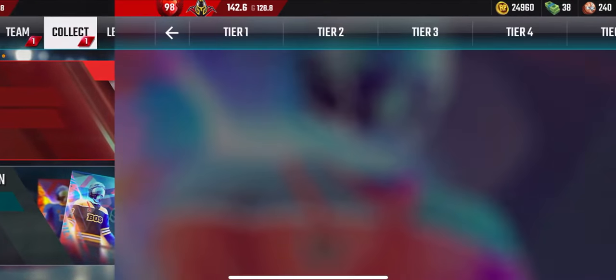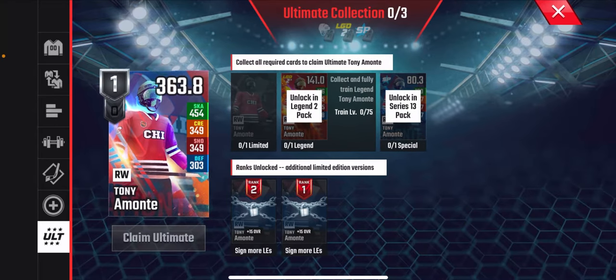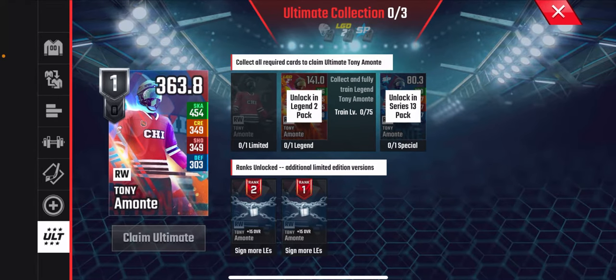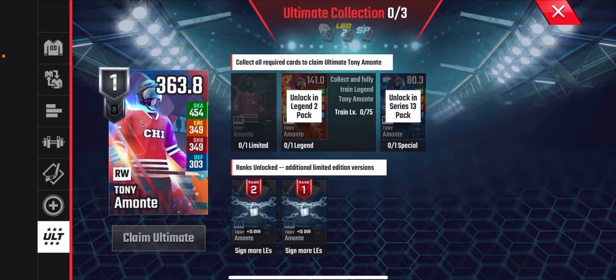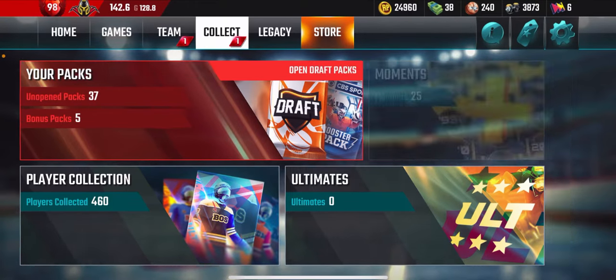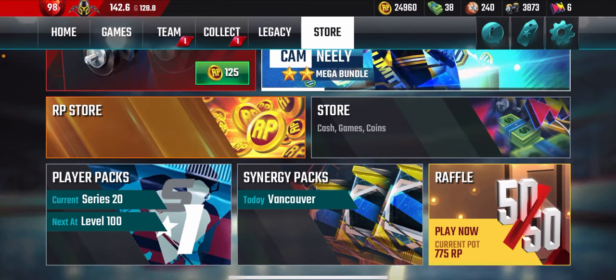For example, if I go to Ultimates it says: collect and fully train Legend Tony Amante. You unlock him in Legend 2, then upgrade him to the max and get his SP or base card. That's what I mean — once you reach legend, start buying these packs early, as it will really help you out.